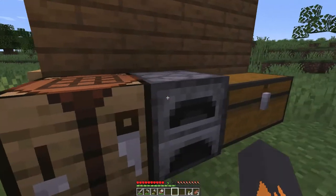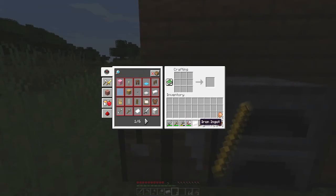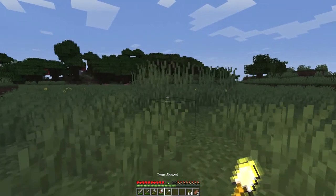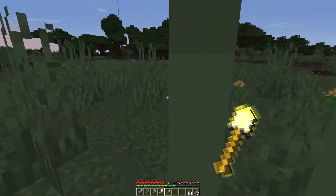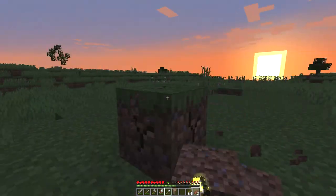Let's just make a shovel for now. We're going to need two of those. Let's make it have iron. And we start digging up the dirt right here, and find this little section out.